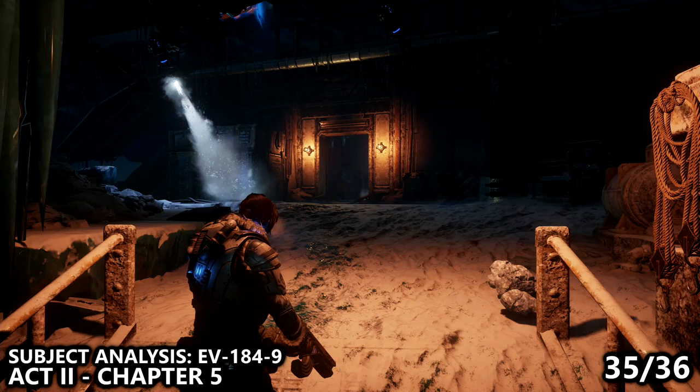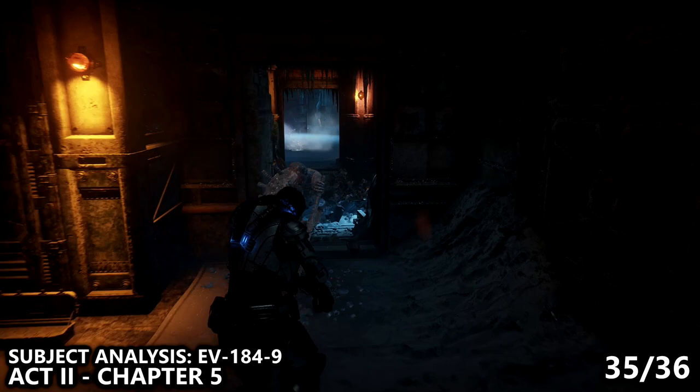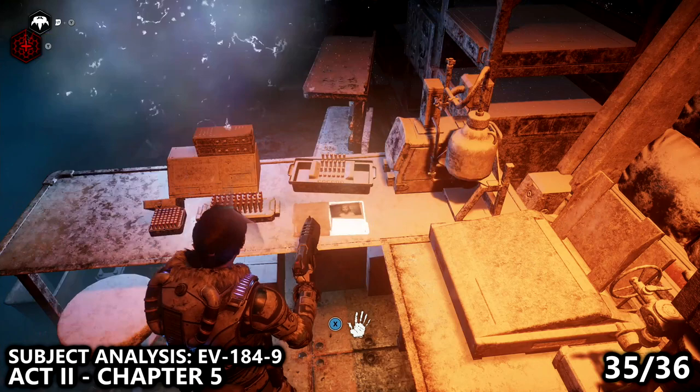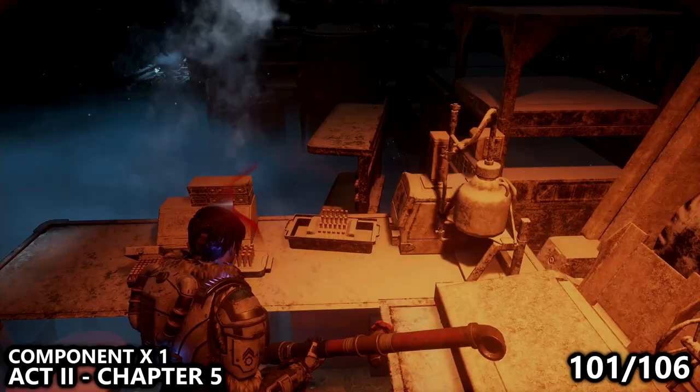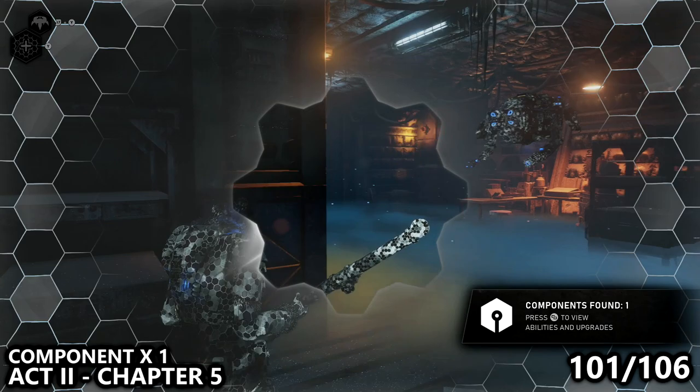You'll end up chasing Niles and arriving in an area where you go through, possibly needing to use your stim occasionally to survive all the ice. There will be frozen guys you can melee, and you'll end up in a room where you probably want to stim again. On the left-hand side from where you enter, you can find another subject analysis. In the same room, basically directly across from you, you can find a stack of one component on a shelving unit.